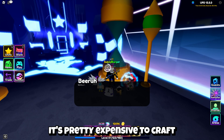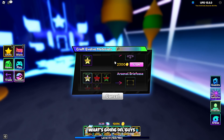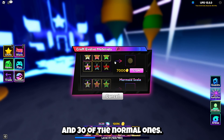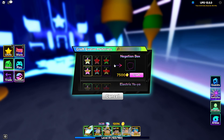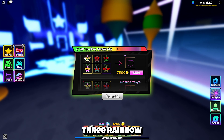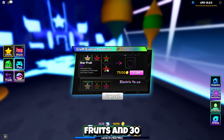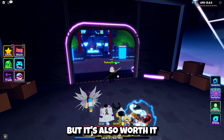It's pretty expensive to craft — 8 of each colored starfruit and 30 of the normal ones. The negation box requires 8 of each colored starfruit, 3 rainbow fruits, and 30 regular starfruits. So it is very expensive, but it's also worth it.